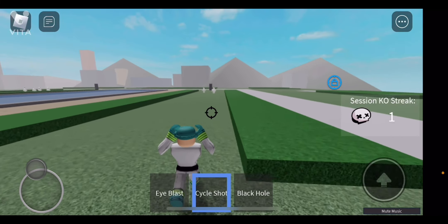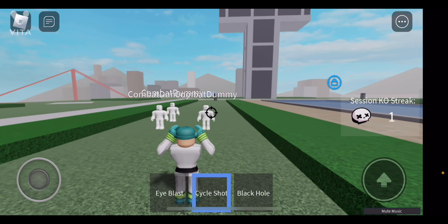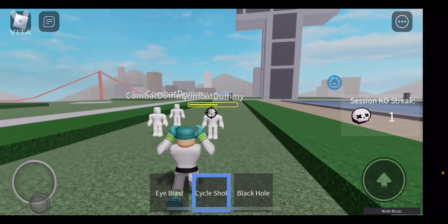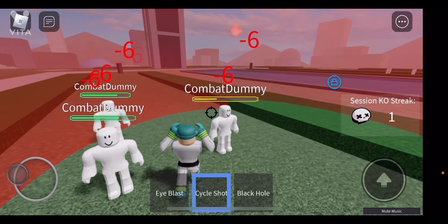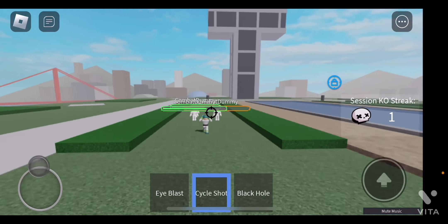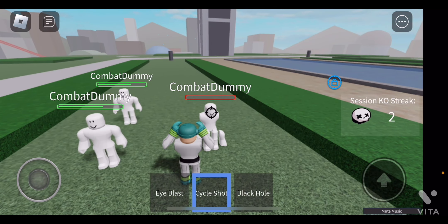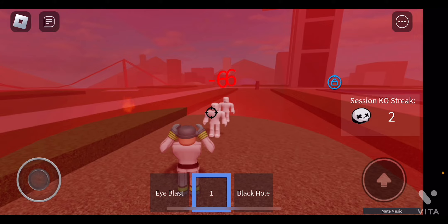The next move is called Cycle Shot. Cycle Shot shoots like a little thing at the opponent. They each do 8 damage, so if they all hit it can deal a lot. But it actually changes over time. Right now it put all the combat dummies inside this little red ball thing, and in turn damaged all of them. The final phase for Cycle Shot is the blue beam — it does incredible damage when it hits. Seymour's Cycle Shot has to be the most powerful move at this moment.